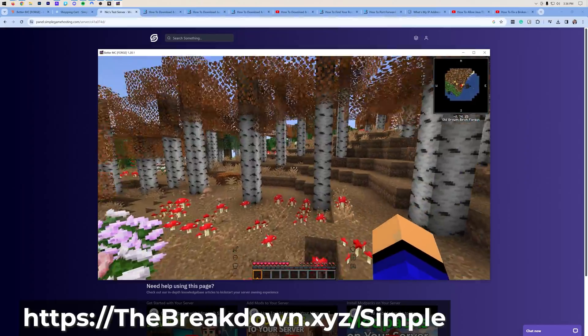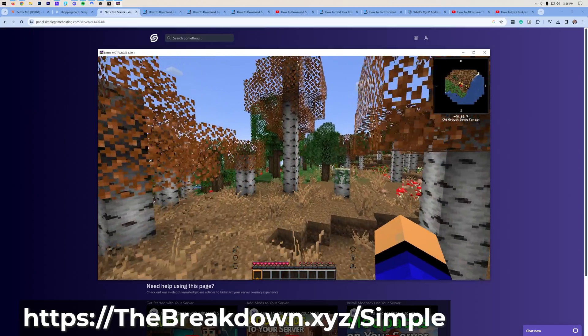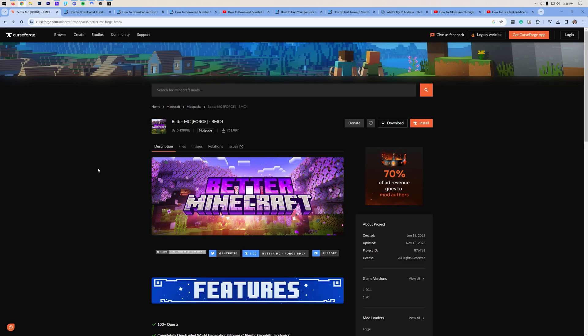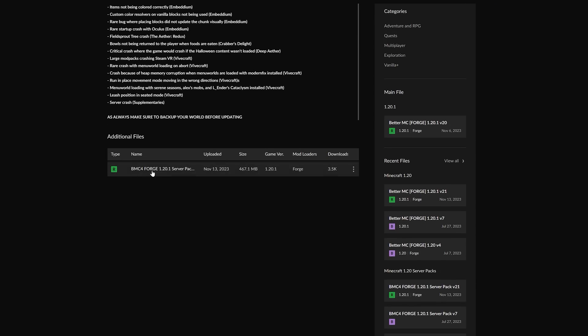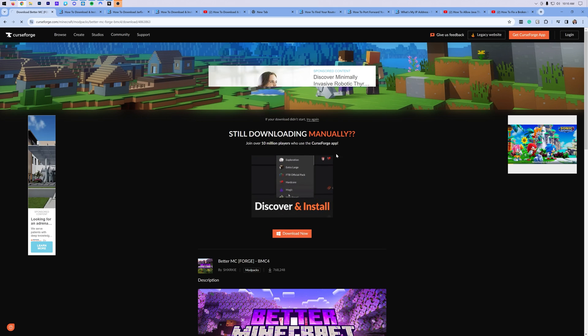But what if you don't want to purchase a server on simplegamehosting.com and want to make one on your own computer? We're going to show you everything you need to know to get it up and running. First, we're going to want to close out of Better Minecraft and go to the Better Minecraft 4 download page or modpack page in the description. What we're going to be downloading here is the Better Minecraft 4 server files. You can find these by going to the Files tab and then selecting the most recent version closest to the top. Scroll down to the bottom of this page and you'll see BMC4 server pack. Click on the three dots on the right-hand side and click Download File. You may need to keep or save the file, but generally it downloads without issue.